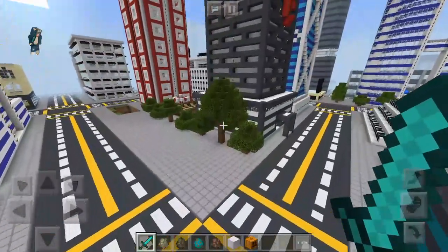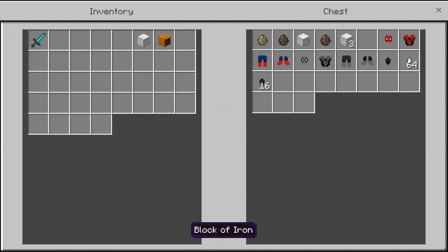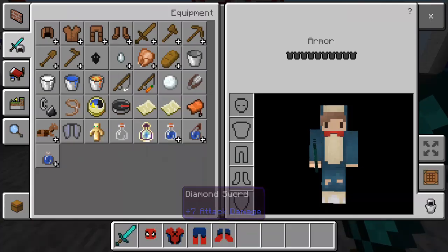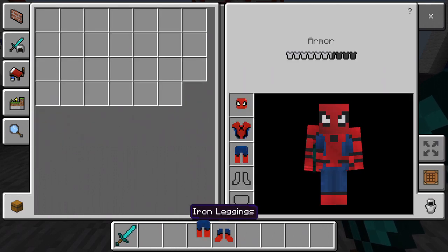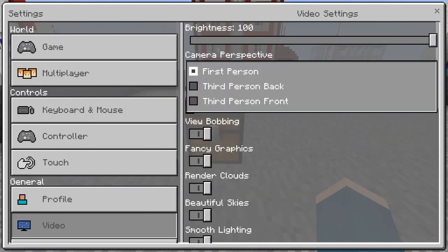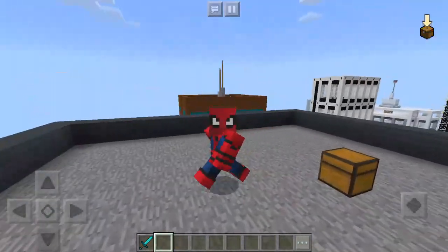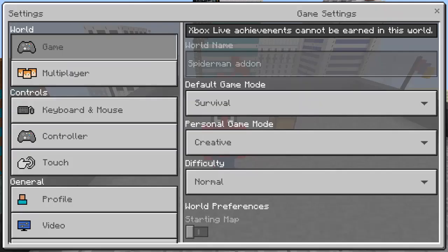Those are all the mobs. So we have some other things to show — we've got some armor. We've got the Spider-Man armor, which is just, you know, Spider-Man. Let's put it on here, and as you can see I look like Spider-Man. Let's check this out in third person and see what it looks like. Here I am — Spider-Man in Minecraft. That's what this armor lets you look like.